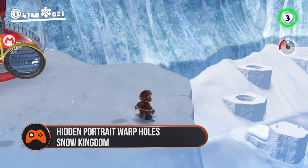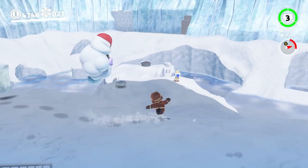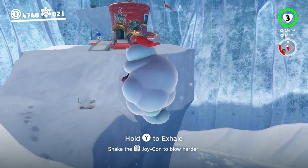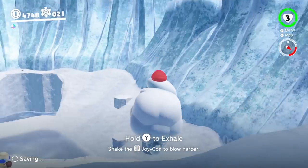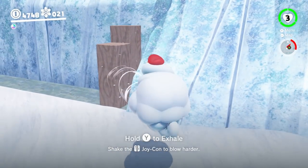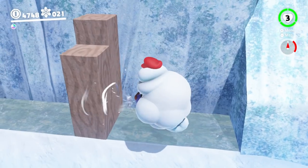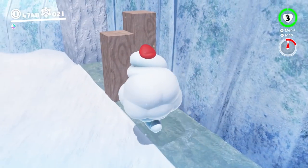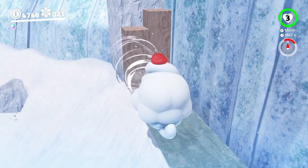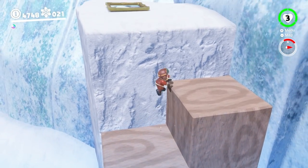Snow Kingdom: For this, you'll have to have finished the main story first. After that's done, get off your ship in the Snow Kingdom and capture the big wind cloud thing that's just down from the path. From there, head off to the left and follow the map around. Soon you'll see a big stone block with a chunk cut out of it sitting in the cliff face. Go up to it and blow it along the icy expanse until it hits the high platform on the other side. Leap onto the block from out of the cloud and on the snowy platform beyond is your portrait.